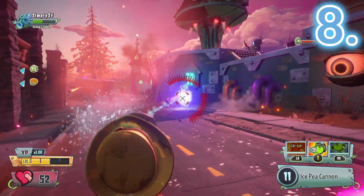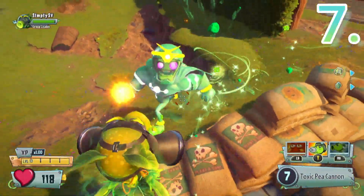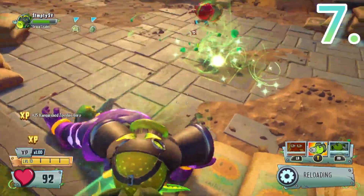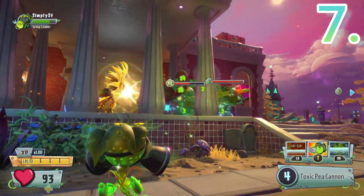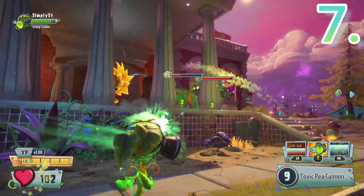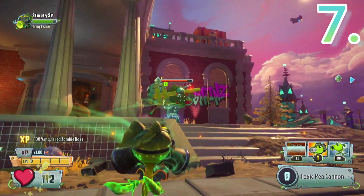It was a close battle deciding between Toxic P and Ice P, but Toxic P is next on the list. What was once a menace in Garden Warfare 1 is now just good in Garden Warfare 2. Toxic P does similar damage to Ice P plus the extra damage from the toxic effect. He is mainly meant for dealing with huge amounts of zombies at once, because his toxic damage spreads from one enemy to another, and combined with splash damage...